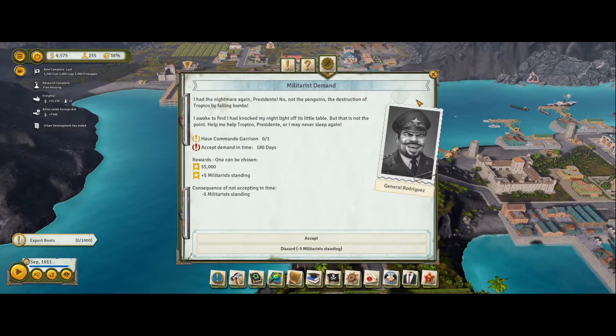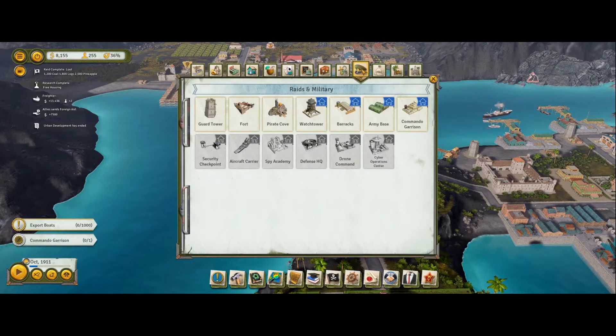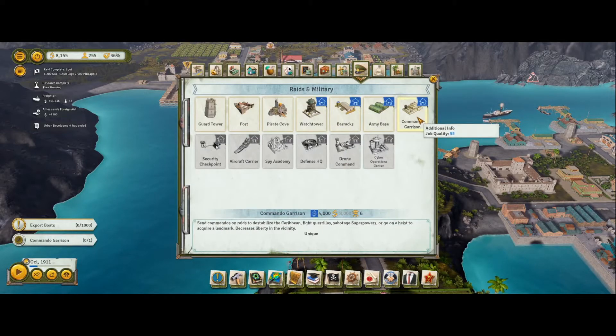I had the nightmare again, Presidente - not the penguins, the destruction of Tropico by falling bombs. We'll accept that. So we have to build a commando garrison - 4,000 to unlock and 8,000 to build. Yeah, we'll have to get one of them.